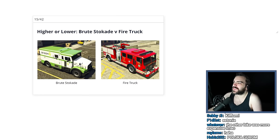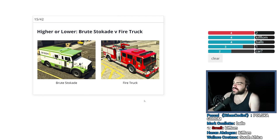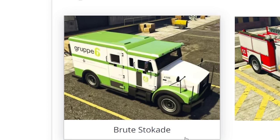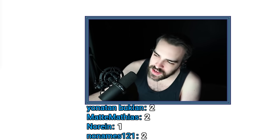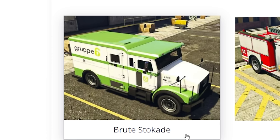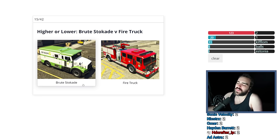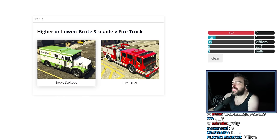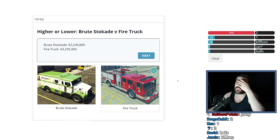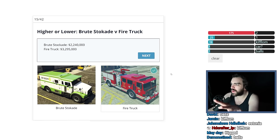Brute Stockade versus Firetruck. The firetruck is still $3.25 million. Brute Stockade — it has money in it, but there's no way it's worth $3.25 million. There's nothing special about it, like you'd never even purchase it. It's probably heavily armored, but it's smaller than the firetruck and it probably doesn't come with money. Let's say this is like $1.5 million. It's $2.2 million — I wasn't that far off, but I was correct. That's all that matters.